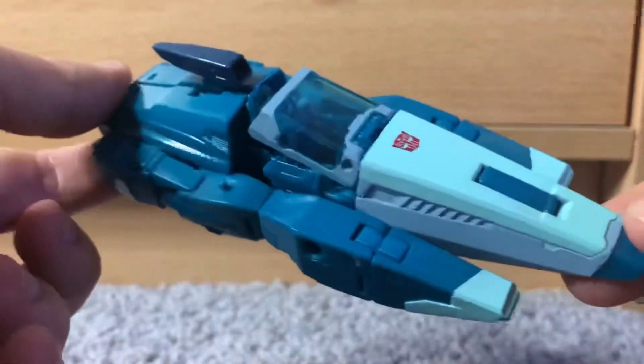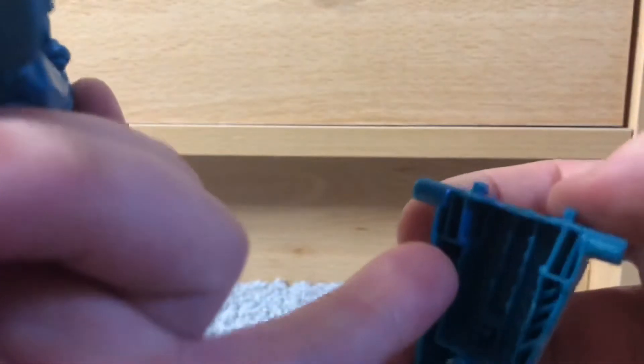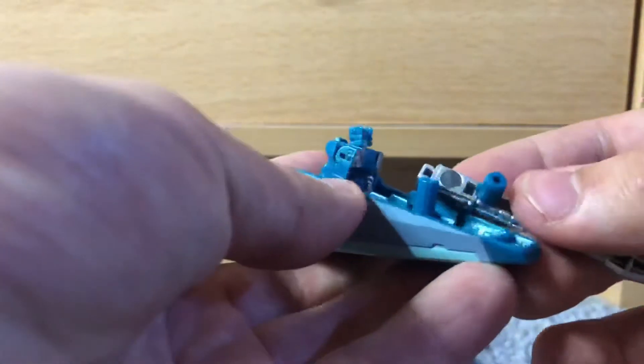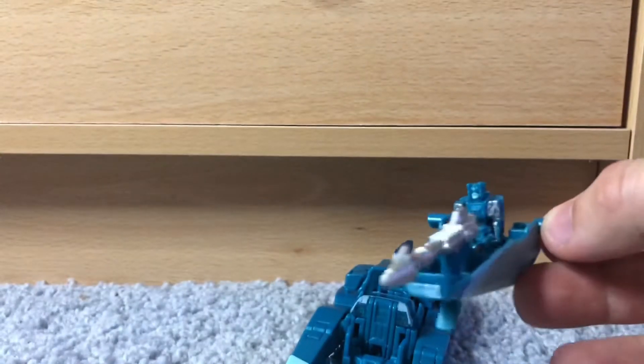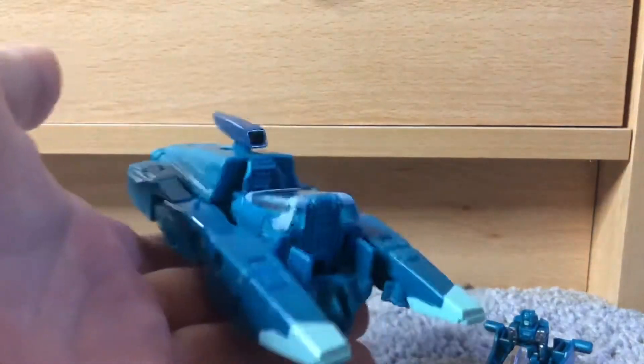That is his Cybertronian alt mode. Now the next mode — I'm not going to do the whole music transition — because it's purely a Titan Master seat kind of thing. Pop these off here, get that out of there. You can see this joins in here; you just want to pull the shield section away, so those blades go back into these holes here, then fold that back up and tuck it in for transformation. Then take that little landing gear, stick Hyperfire in here, and this plugs into there — and that becomes his ski kind of mode. You've got Hyperfire on the shield, and Blur looking kind of sorry for himself.